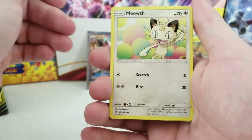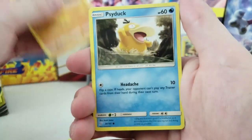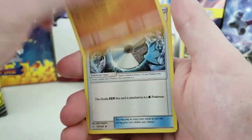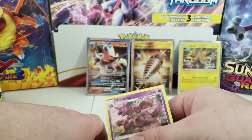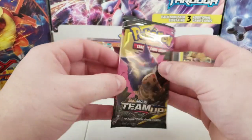Next pack: Meowth, Nidoran, Larvitar, Psyduck, Vulpix, Steel Energy, Alolan Graveler, Onix, Water Memory, Reverse Holo Larvitar, and a regular rare Nidoking.